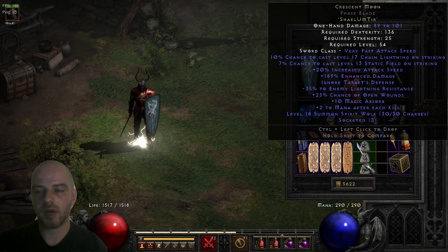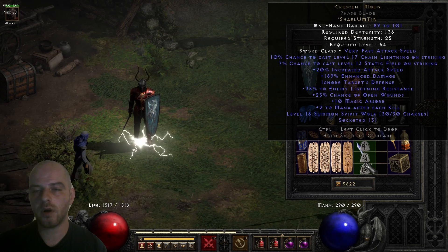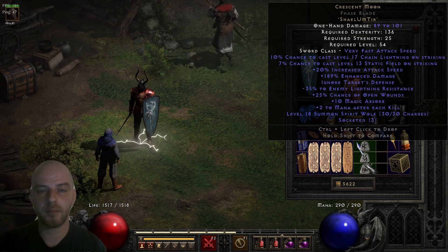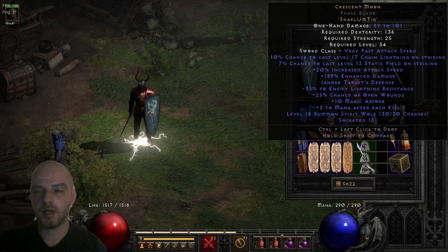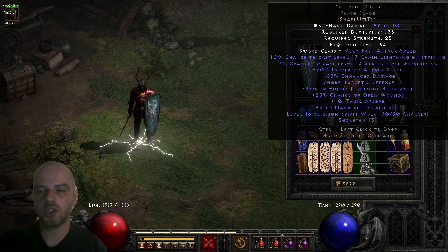The level requirement is 54, and the damage didn't go up that significantly simply because the base I chose is not that high on the physical damage side — but there is another reason I chose it which we'll talk about. The very first stat is 10% chance to cast level 17 Chain Lightning on Striking.